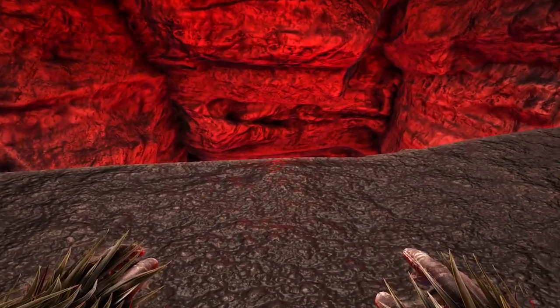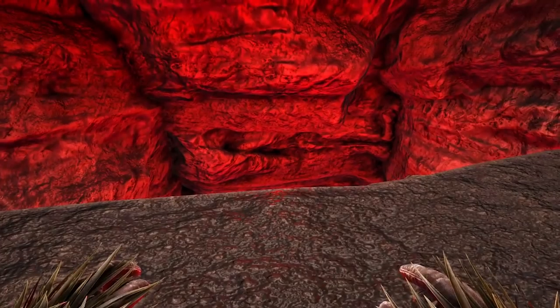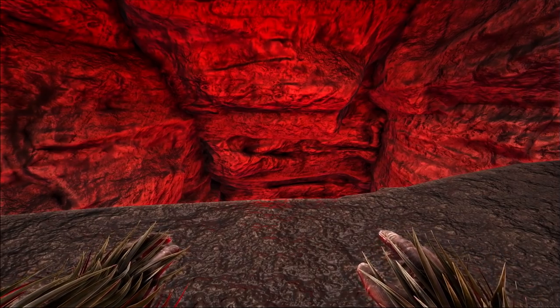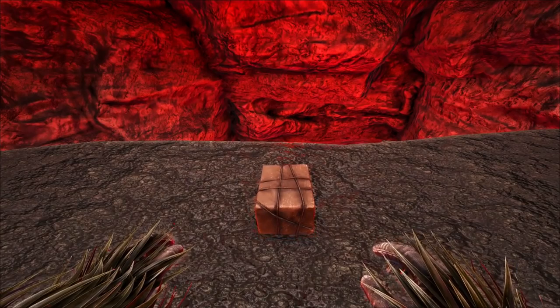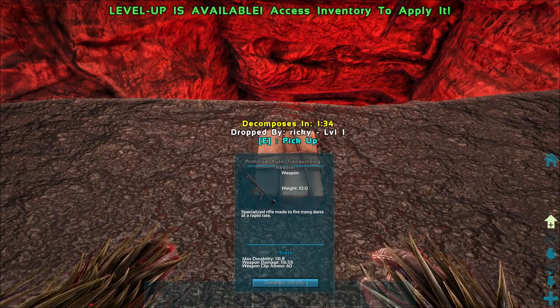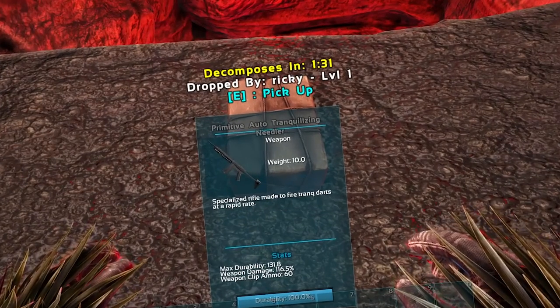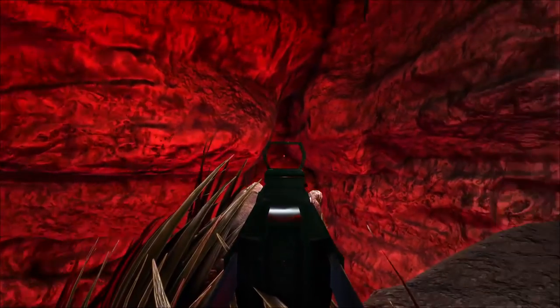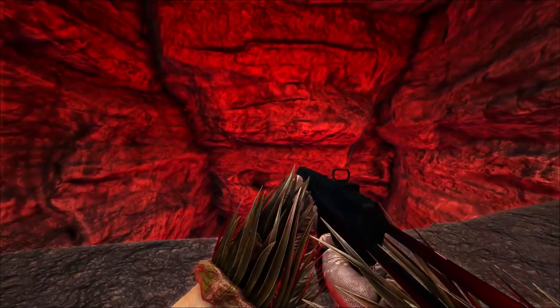Alright, I'm dropping it in. Is anything going to come out of it? I don't know if this is going to work — I've been here for like 30 seconds now and... wait, what is this? A specialized rifle made to fire trank darts at a rapid rate. No way this is a real thing! Holy freaking shize, I'm holding an actual assault rifle!